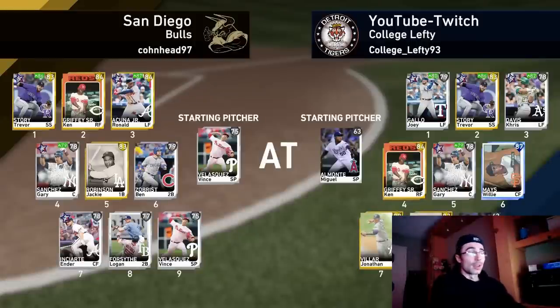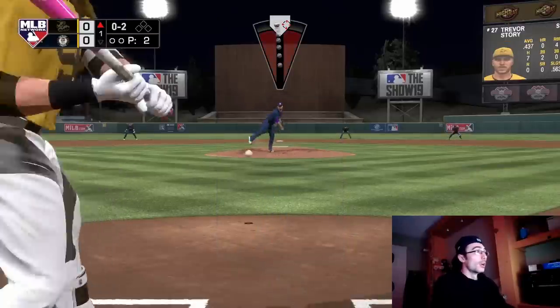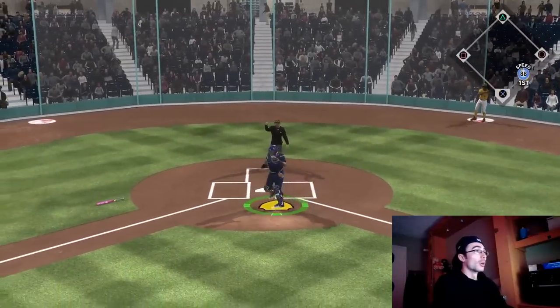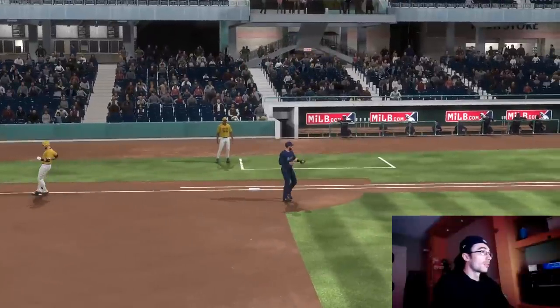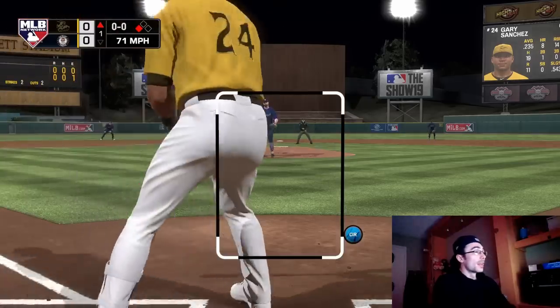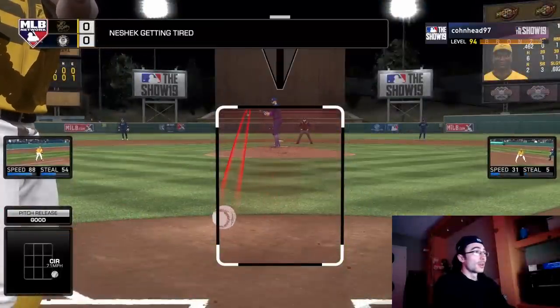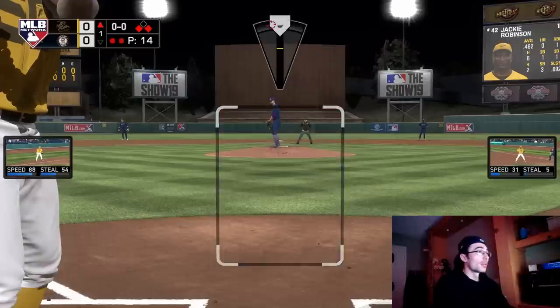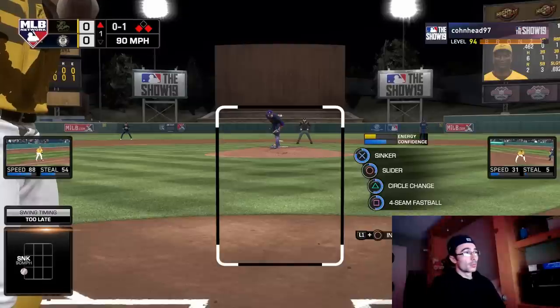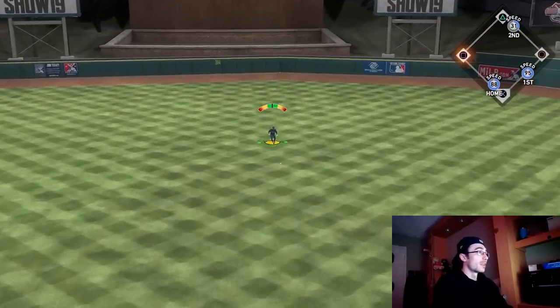I wanted to include some gameplay since only a few cards were released. This is from the Speedster event — I got to 15 wins and ended up selling that D. Gordon for about 15,000 stubs, which is another good way to build stubs for world series rewards. There was a throw-canceling situation, the opponent got a wild pitch to advance to third, and I ended up walking Gary Sanchez. Despite a rough first inning with Pat Neshek low on stamina, the event was a good way to gain stubs.